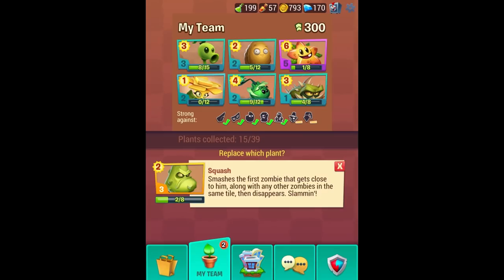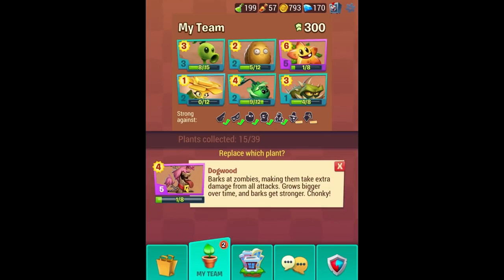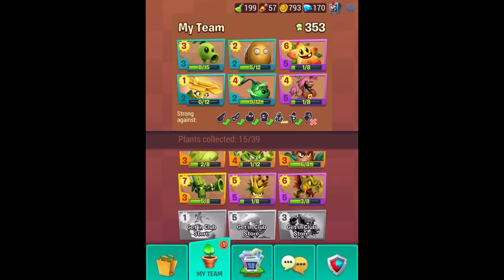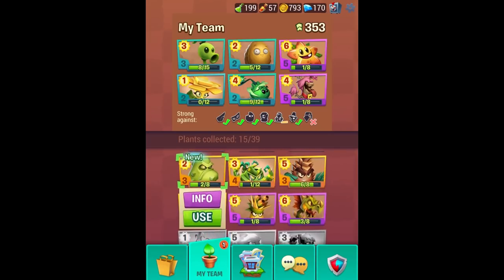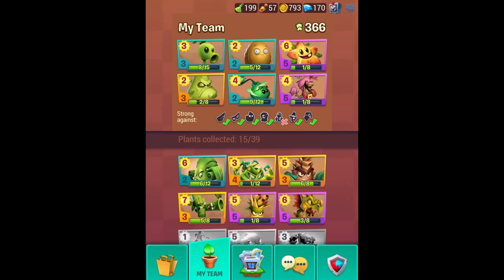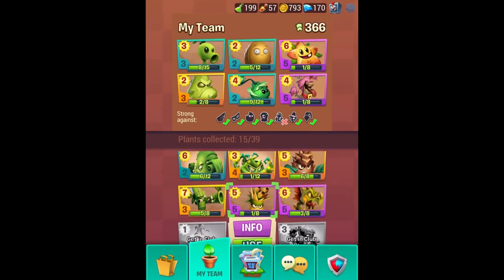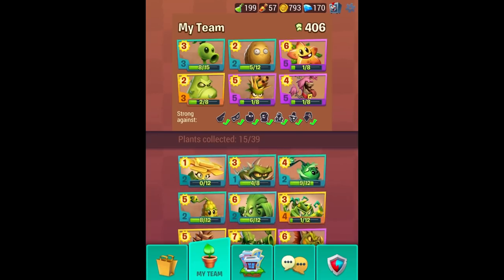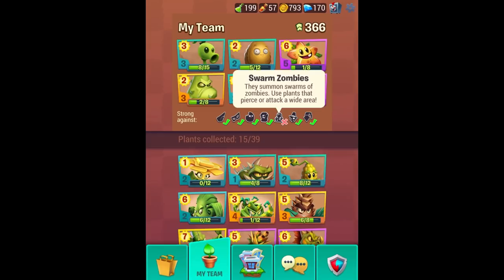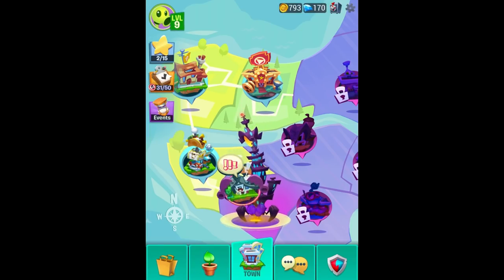Here's Squash — smashes a zombie that gets close to him along with any other zombies in the same tile, then disappears. Back over this way with Dogwood — barks at zombies, making them take extra damage. I think that'd be better than Spikeweed, even though it's more expensive. What about Squash though? Maybe I could put that over you. Yeah, lots of options around here. It's always hard to decide. No, I think that the Cabbage Pult would be better. This is better against swarms, though. It's so expensive is the problem.